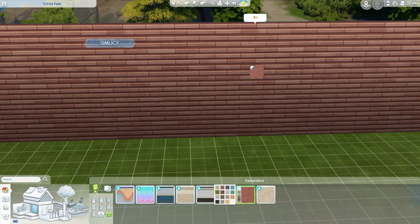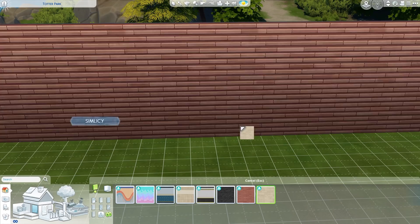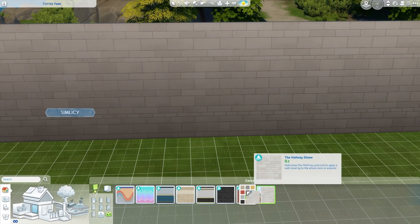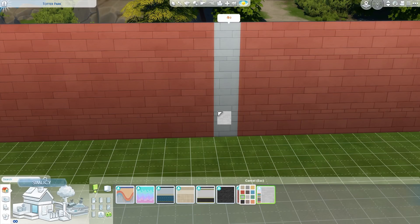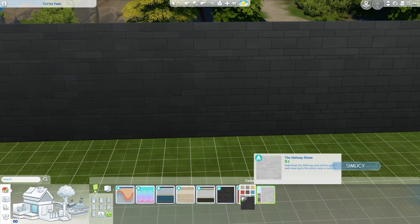This swatch in particular is really, really pretty. Then we have one called 'hallway stone,' which literally looks like the same stone texture from my high school as a teenager. You'll see the same colors we've been seeing. A good combination of colorful ones and more muted, plain ones like the black and white options. So yeah, that's it as far as wallpapers go.